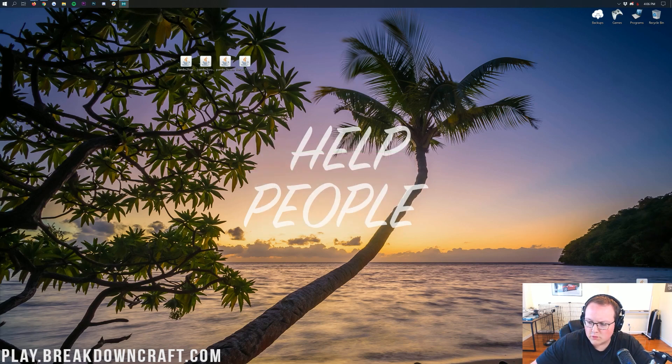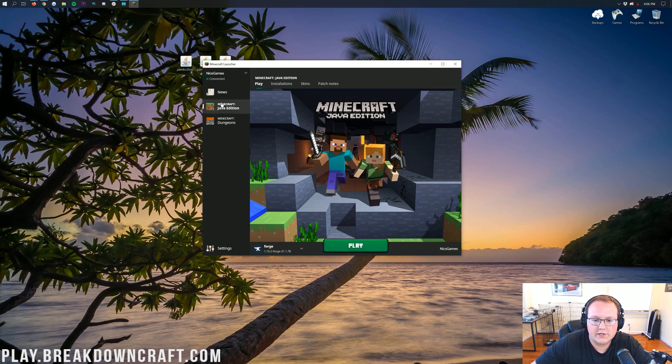We can drag Forge over to the side. Now we need to install Pam's Harvest Craft 2 — the Trees, Crops, and Food versions. To do this, it's pretty simple. Just open up the Minecraft launcher. Once you're in the Minecraft launcher, come down to the bottom left, click on the little drop-down menu, and click on Forge.